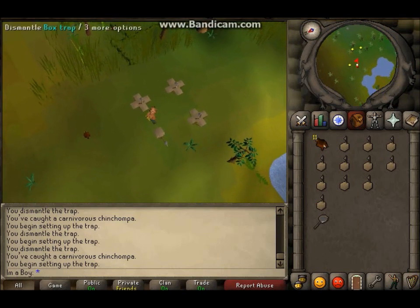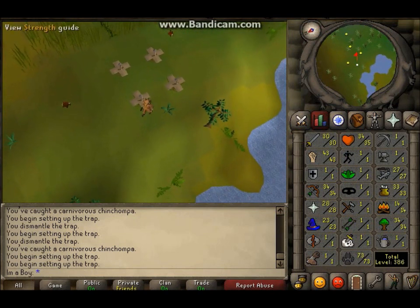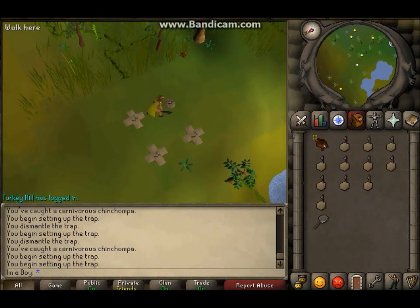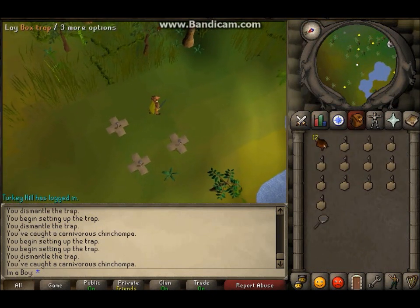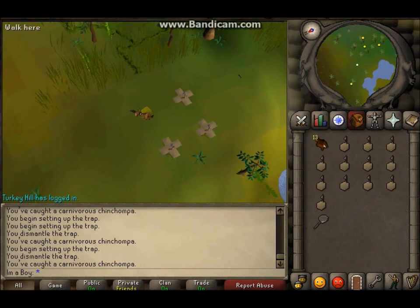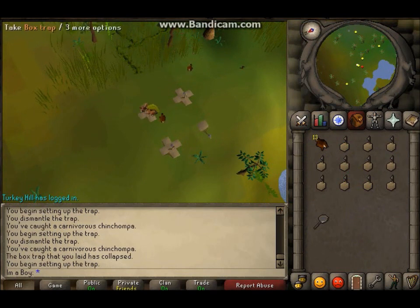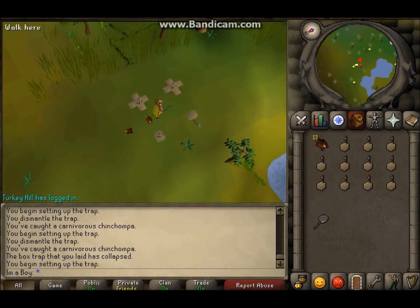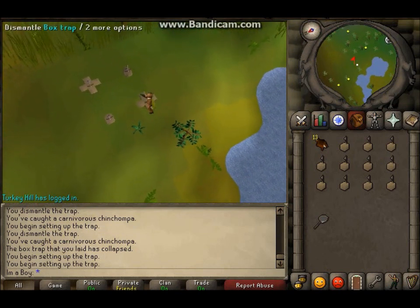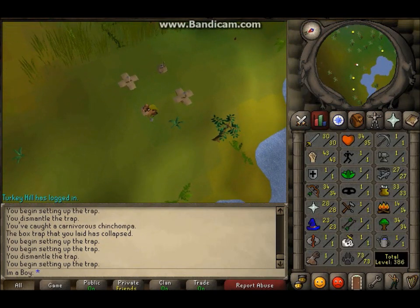What I'm aiming for at the moment is about 60-70 strength, 60 attack — I'm staying at 60 attack and not going above that. I'll go for 99 range, that's my main objective, and 94 or 85 mage. I'm not sure yet whether I want ice blitz or ice barrage, but I'll most likely go for 94 depending on how much money I have. I'm making all my runes myself.